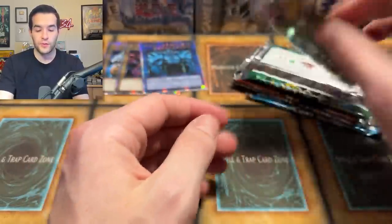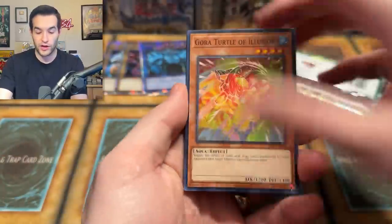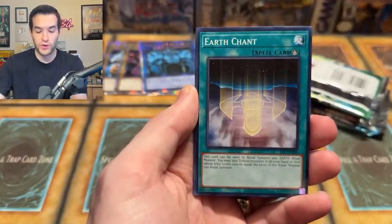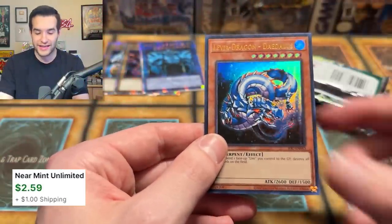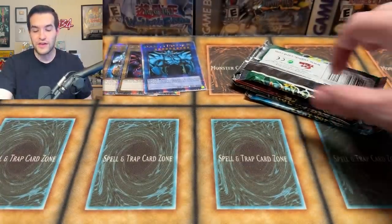I'm going to flip these over — IOC first. They're not quite in chronological order but they're close. Primal Seed, Ryukoki, Earth Chance, Prickle Fairy. Oh — Livia Dragon Daedalus! It came up a card early again, which seems to be happening. Ultra Rare — second pull of the video. We don't have a Super Rare yet, which is interesting.